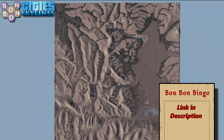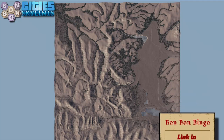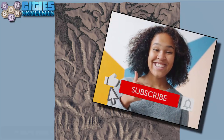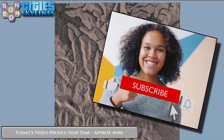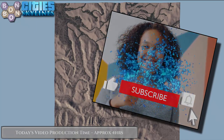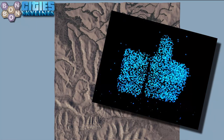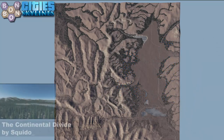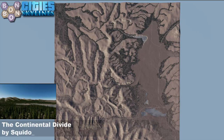Before we do any of that, you'll want to grab your BombBombingo card to play along with any memes as we're going along. And of course, you'll want to interact with the interactivity. Thank you very much for your ongoing support and for hitting that like button. Today's map is the Continental Divide by Squiddo.